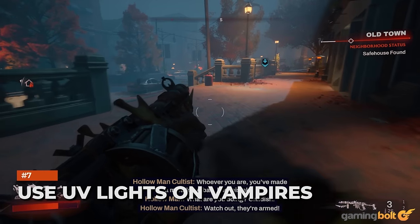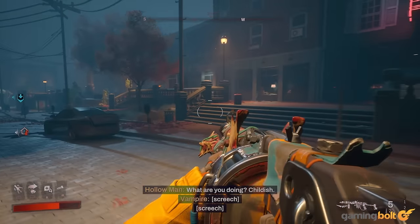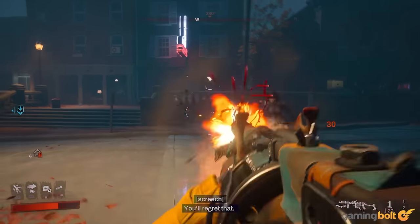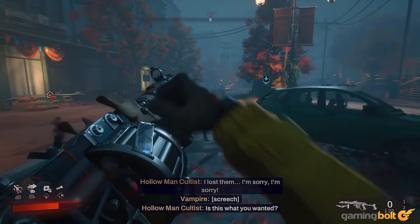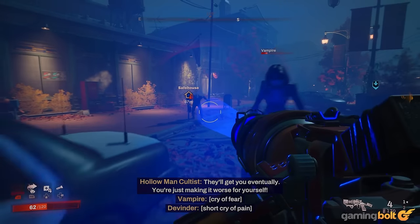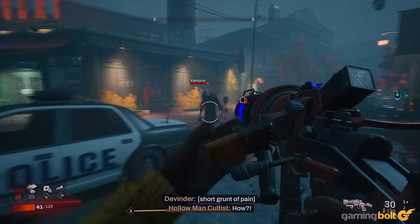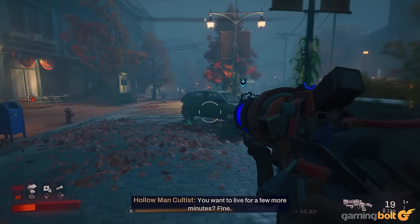Use UV Lights on Vampires: As you might expect, Redfall expects you to adopt different strategies for different kinds of enemies, so vampires might be more vulnerable to something than human enemies are, and vice versa. An example of that is UV Lights, which vampires are especially prone to. In fact, if you shine a UV Light on a vampire long enough, it will turn entirely to stone, allowing you to just punch it once to watch it crumble into dust. Having UV Light in your arsenal is a good idea, especially if you're planning on taking on a larger group of vampires where several of them might be attacking you at once.